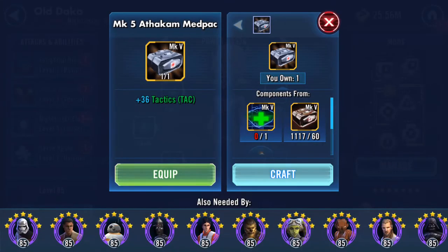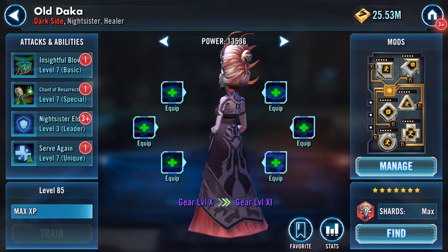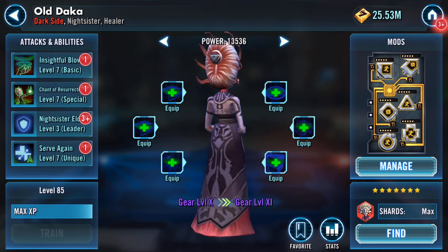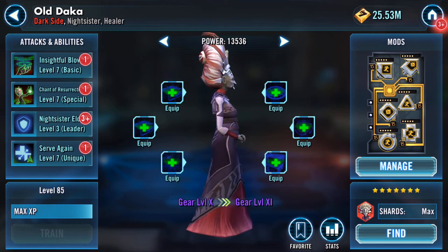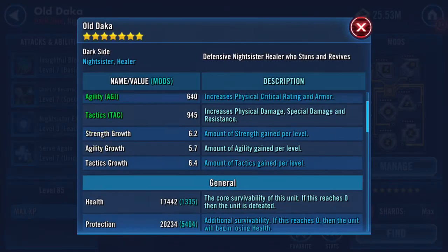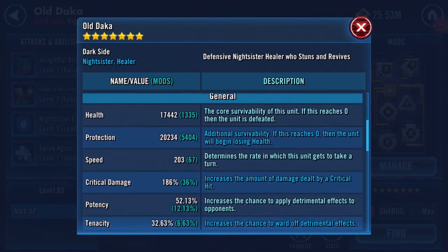Okay, so before I do that - Old Daka, here she is. She's being rude, she's got her back to us, but she'll come around eventually. Haha, sorry, dad joke! Right, here she is: 17,442 health, 20,234 protection. That's not too bad actually - 37 and a half thousand roughly combined health and protection, 203 speed.